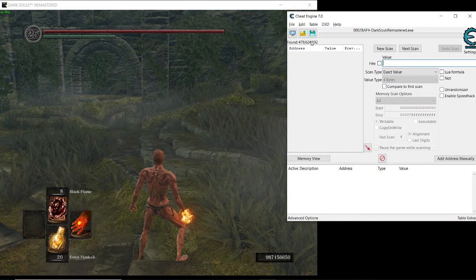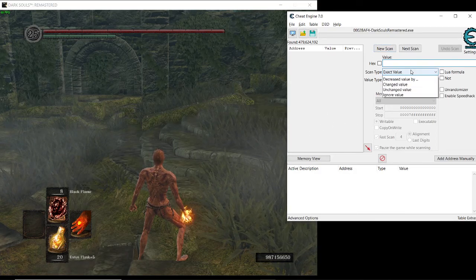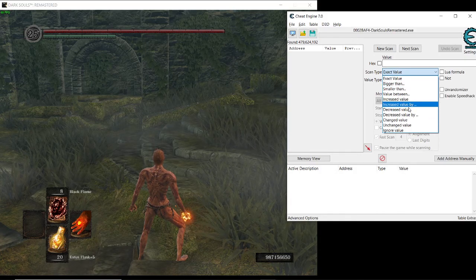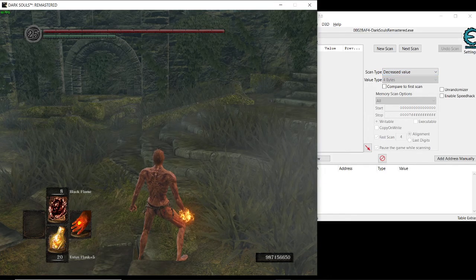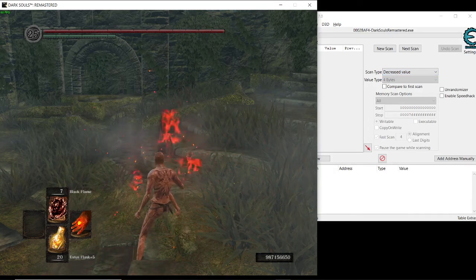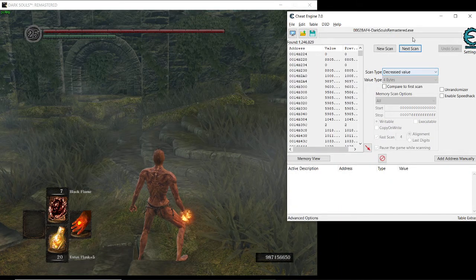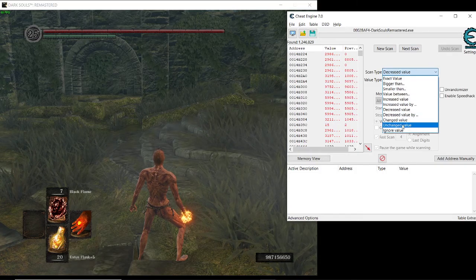It will show us a lot of results, so we want to whittle those values down. Go here and select 'Decreased Value', then go in the game and use one spell once, then press Next Scan. It will whittle them down more.